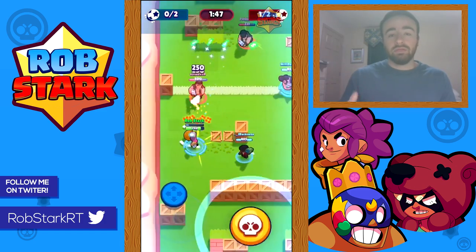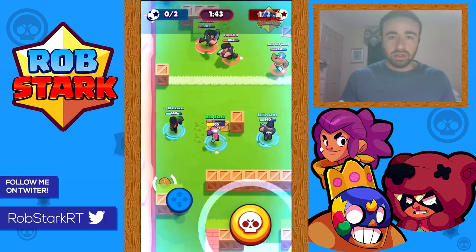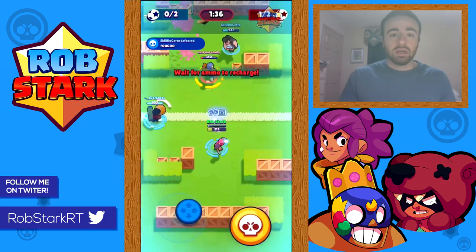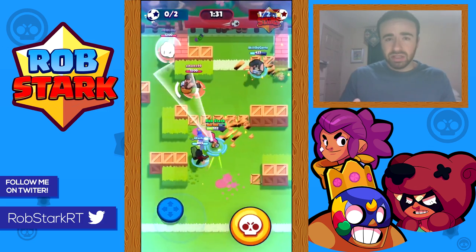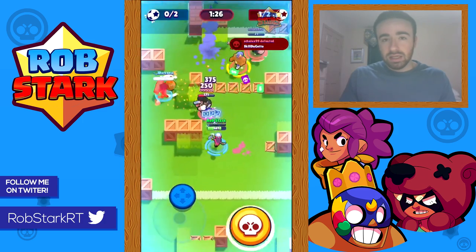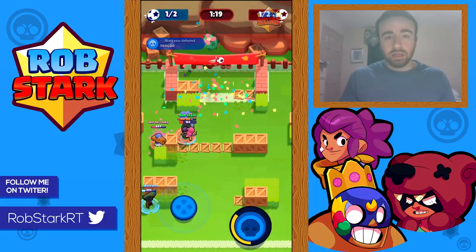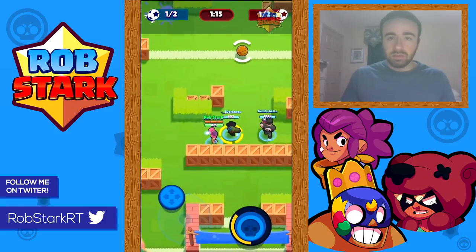In general, how to figure matchups out breaks down to how fast both you and the opponent can deal damage. For instance, a Colt is able to deal a lot of damage very fast, whereas a Poco or Jesse is going to be a lot slower. It also comes down to how easy it is to land shots — a Colt is probably not very likely to hit all their shots, but a Poco is very easy to land shots with. A Jesse is a little difficult as the projectile travels kind of slow.